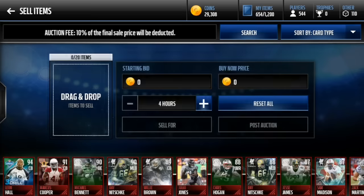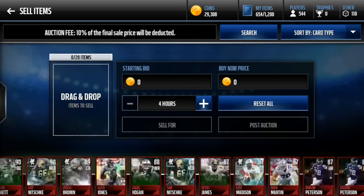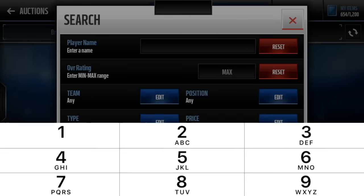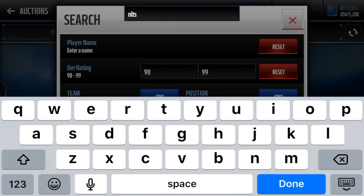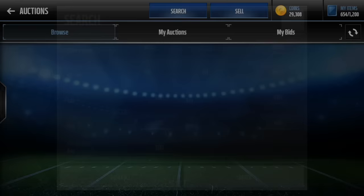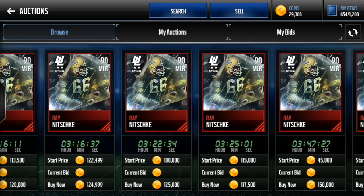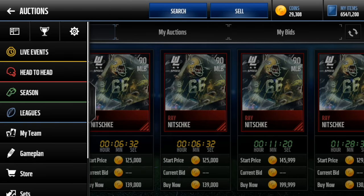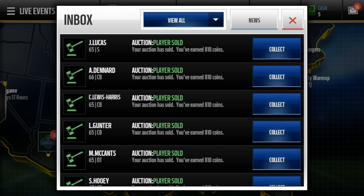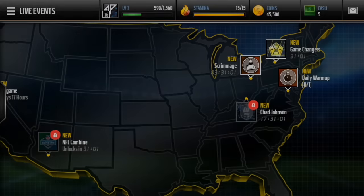What the heck? We're not going to make even close to profit here. Our best pull was probably the 90 Nitschke — let's see how much he goes for. I don't think he goes for much at all. 100k. That's our best pull. Oh wow, that sucks. I think it's just a bunch of bronze players that sold. And didn't sell too. That's just not good at all.